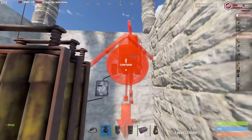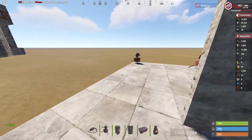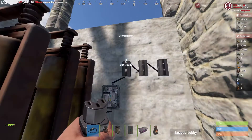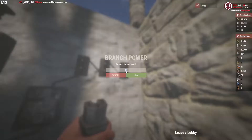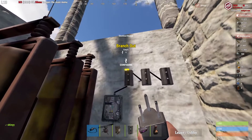Each turret you add, add another root combiner. Turrets take 10 watts of power — set it to 10. So set each one to 10 watts of power.